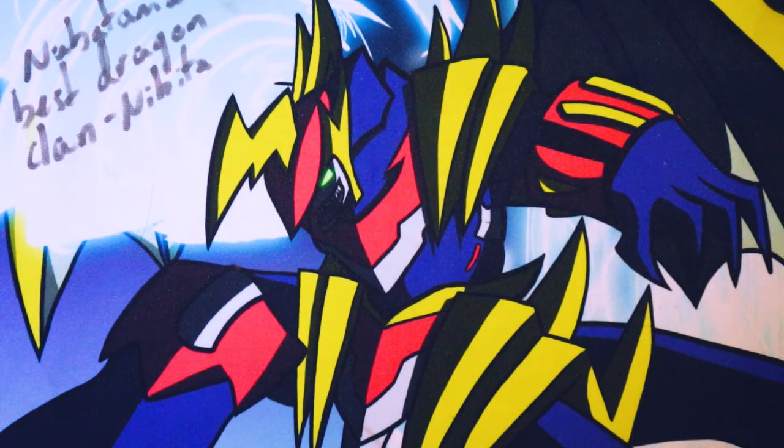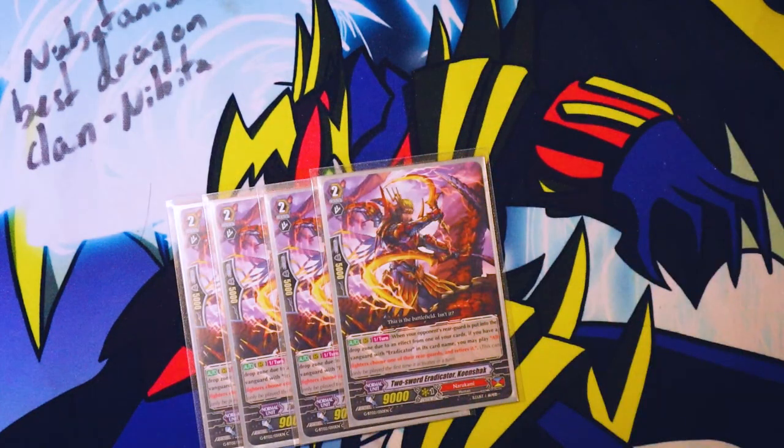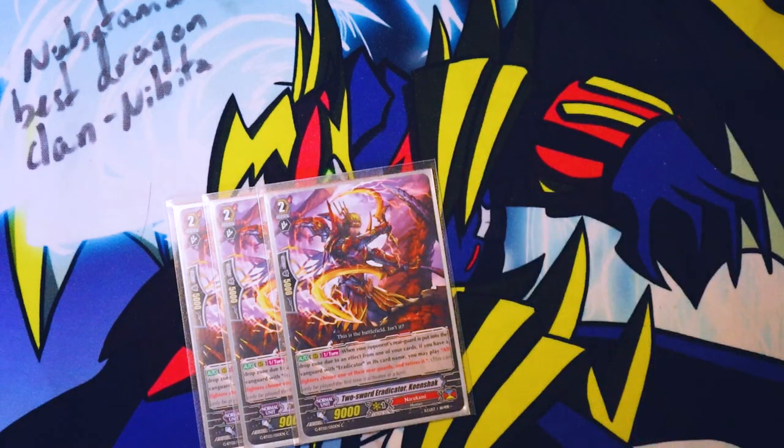And finally for the grade twos, four Two-Sword Eradicator Cohen Check. When your opponent's rear guard is put into the drop zone due to the effect of one of your cards, if you have a vanguard with Eradicator in its card name, you may play red text — all fighters choose one of their rear guards and retire it. This can only be played the first time it activates in a turn.